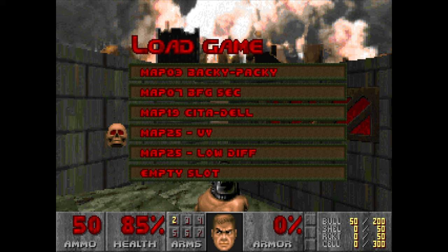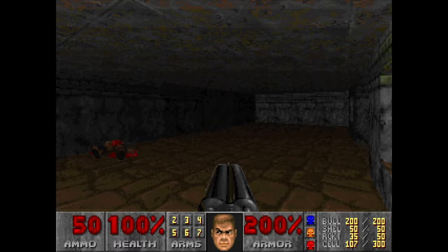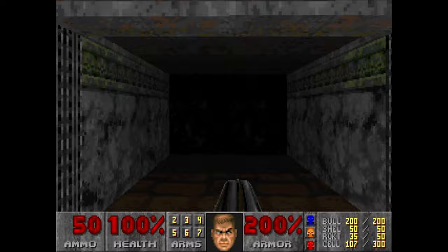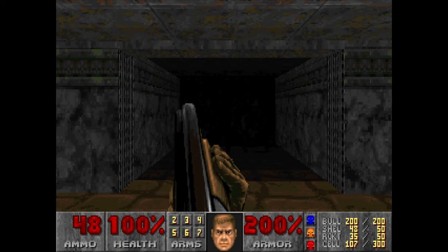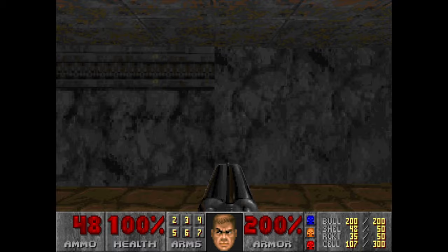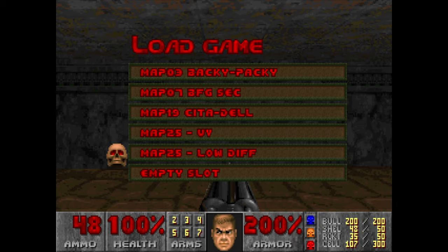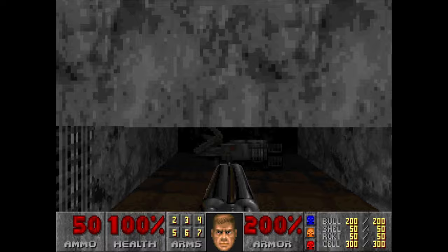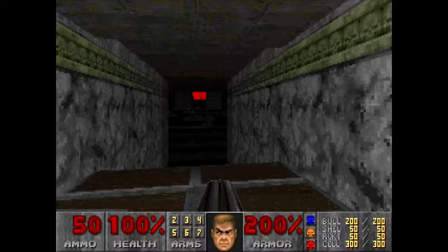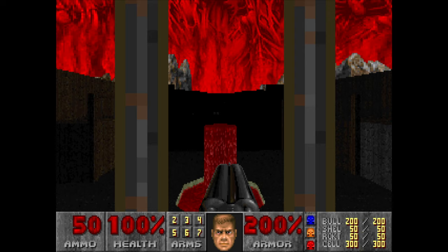And in closing I'll quickly visit Map 25, Bloodfalls. A peculiar thing about this map is this really unusual secret which contains — nothing. It's empty, there's literally nothing in it. Have you ever wondered why? It's only empty on the higher difficulty levels like Ultra-Violence. But if you load this map on a lower difficulty, this little secret will contain a BFG. But you can only enjoy it if you play on a lower difficulty, and of course for most experienced players that's not really acceptable. So, sorry — no BFG for you.